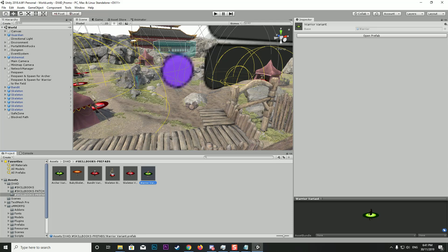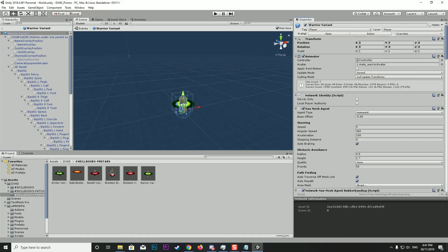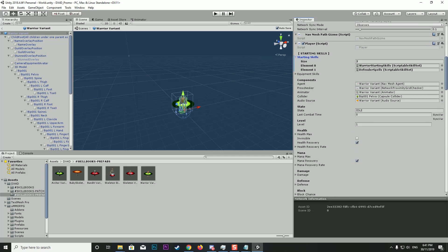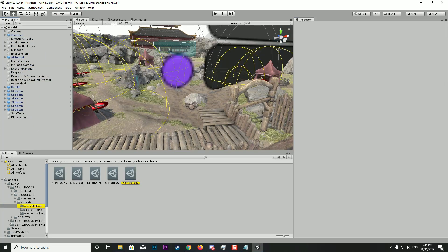When we click on the warrior — this is where 2018.3 and onwards has changed the way prefabs are handled using nested prefabs. When you click on a prefab in your project menu you won't be able to see the inspector — you'll need to open it up into its own zone. Otherwise it's exactly the same. We come down to the player script and you'll see it's a little different — we've got the starting skills brought up to the top, running on things called the Scriptable Skill Set.